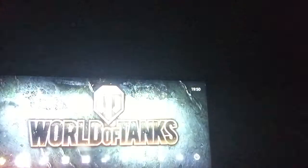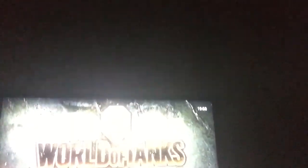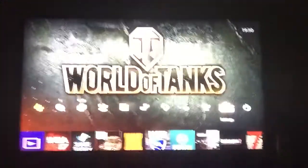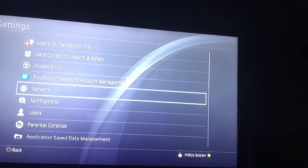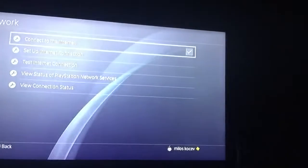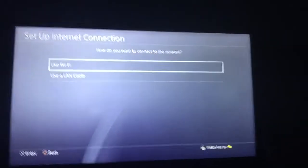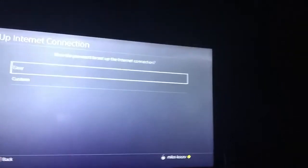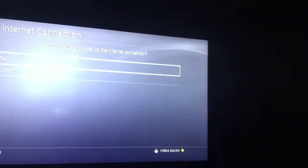Right now I don't have anything to download, but I'll still show you. The first thing you'll need to do is go to Settings when you're on your PS4 home screen, then go down to Network. After that it will say Set Up Internet Connection — click that. You can use either WiFi or LAN cable, but for me it's WiFi. Then when it says Easy or Custom, you click Custom.